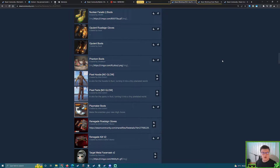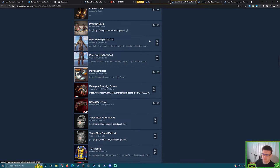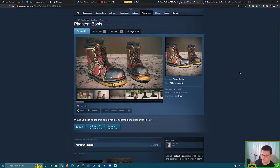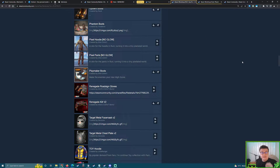Do you remember Opulent? Very nice collection, came out about two years ago, made by Mr. Duck. It never got its gloves and boots accepted, so maybe we see that pair appear. Phantom Boots — last year we saw Phantom tier three, which came out like two and a half years prior. How long ago did this Phantom Boots come out? Apparently early this year.